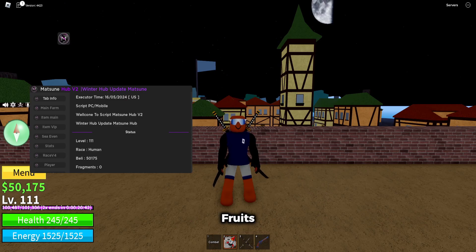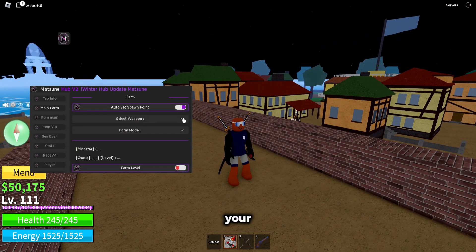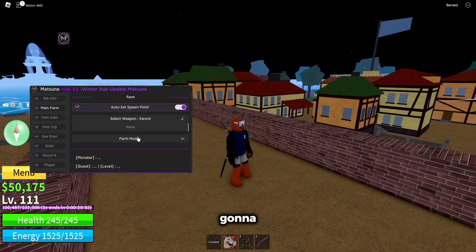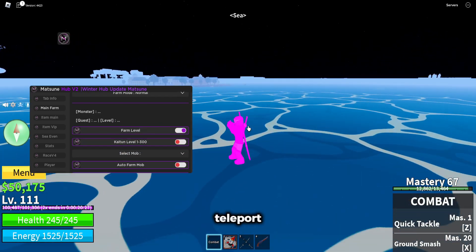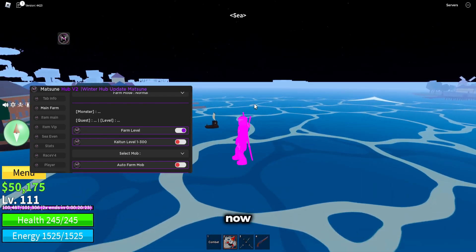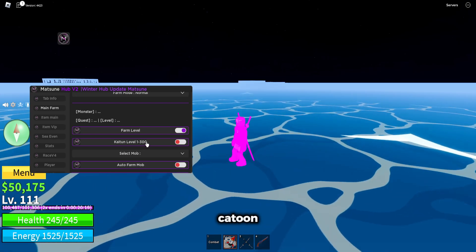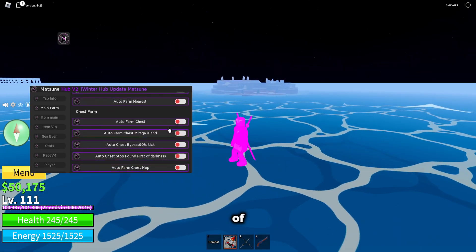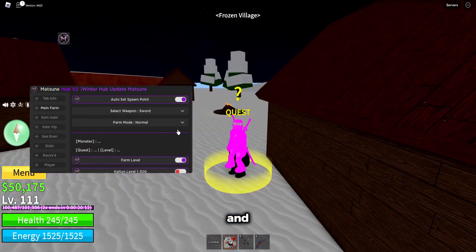Next I'll showcase the script for BloxFruits. The script is called Mate Soon Hub and it works on the newest update of BloxFruits. You have the main farm tab — you can auto set your spawn point, select your weapon. I'm just going to use my sword, farm mode normal, and you can farm level. It's going to teleport to the quest and then automatically complete the quest. You can also select the level, BloxFruits location, auto farm mob, auto farm nearest, auto farm chest, chest mirage island, and all this stuff. The script has so many features and they're all working.